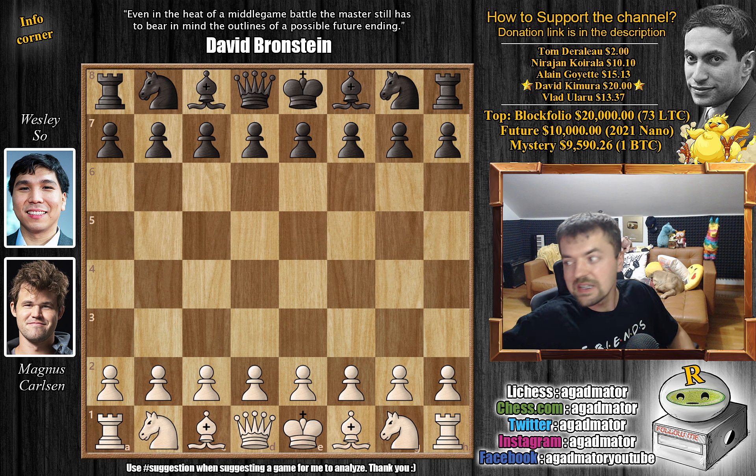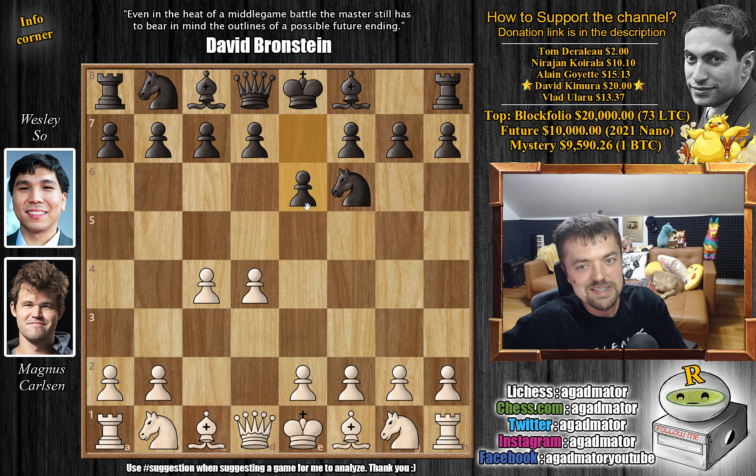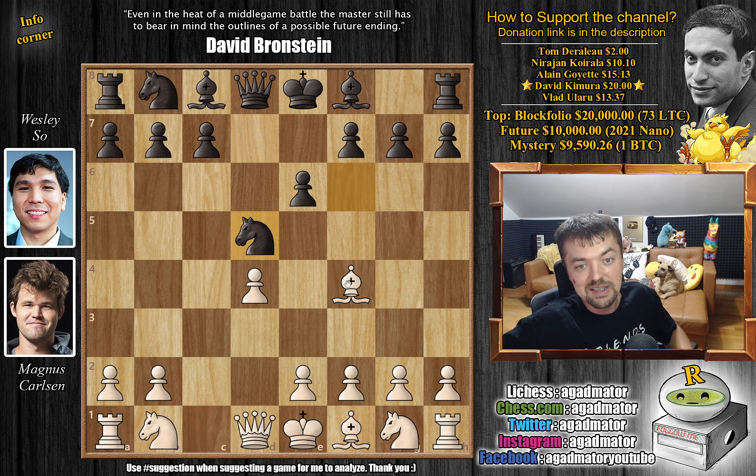Magnus with the white pieces opens with d4. We have knight to f6 by Wesley, c4, e6, bishop to f4, and now d5. Interestingly here we have captures, knight captures attacking the bishop, and after bishop to g3. Already as of move five we have a completely new game. Let's see how Wesley deals with this novelty.